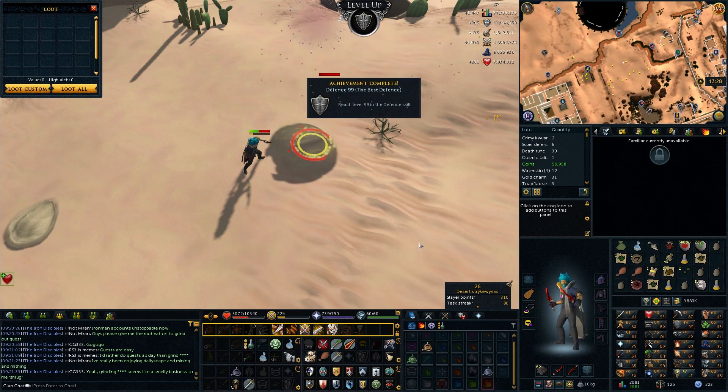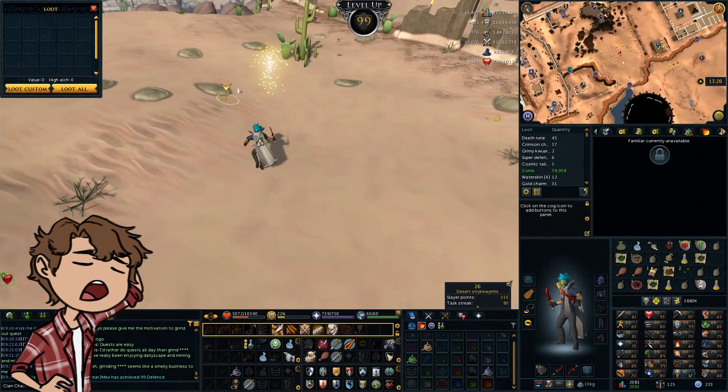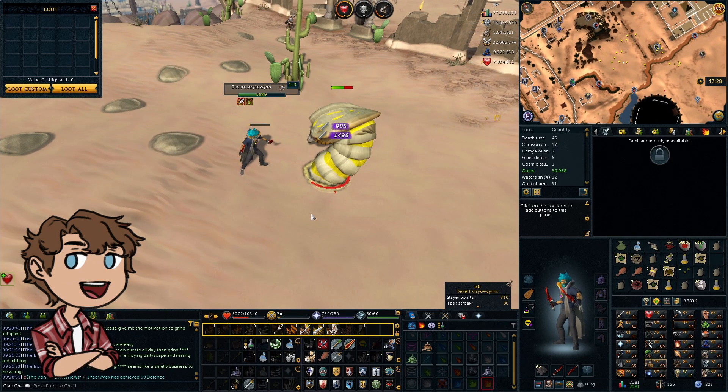I don't even have the level 90 attack to hold this weapon. What am I supposed to do with this? I guess 99 defense is a thing. I didn't even realize how close I was to it, but cool. I guess we have a ring of life cape now.